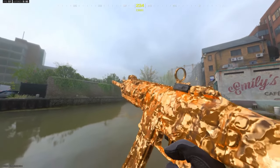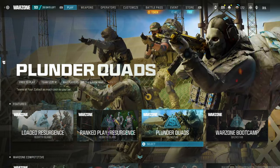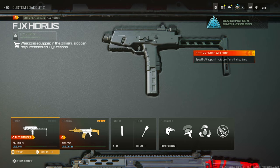Just a quick note: you will be kicked for inactivity if you don't listen to the entire video, so make sure you listen to the next 45 seconds. You can do this for any gun. All you have to do is go to a game of Plunder Quads, go right here to the weapon section.